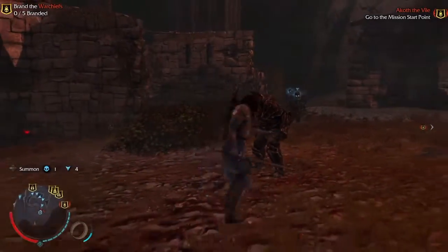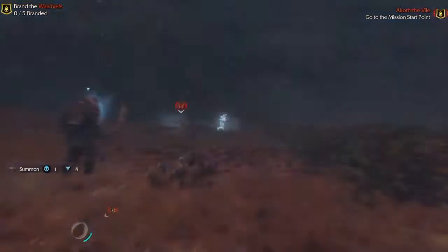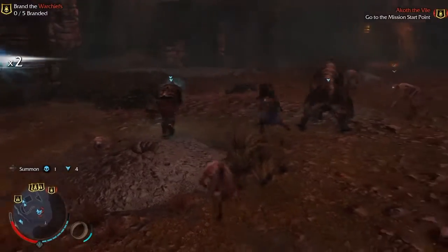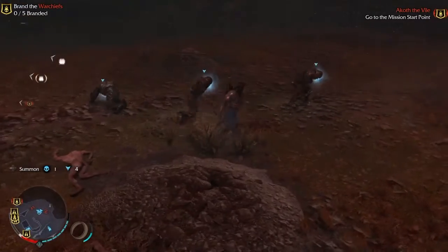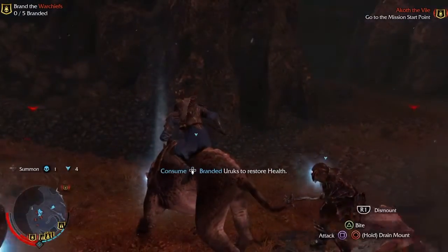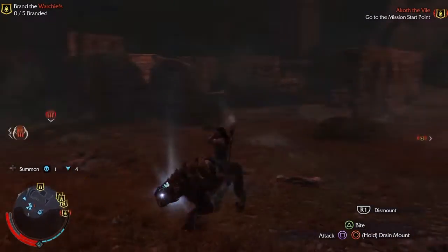Will that guy please kill him? But the thing is, I don't know what my objective is. Where do you tell what your objective is? You have to brand the world chiefs apparently. It's in the top there. And that's all I've got to do? I think so. How hard can that be? It's impressive. First try. I suppose I can look at my map and see where a war chief is that I can perhaps... yeah, they're all around.